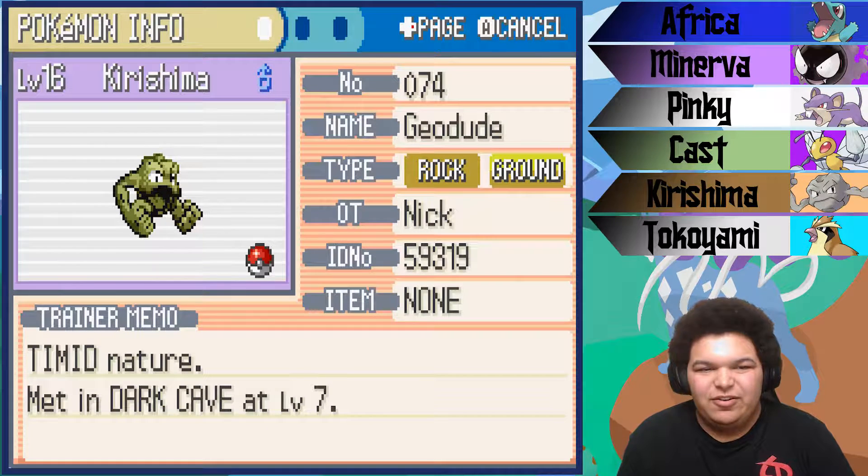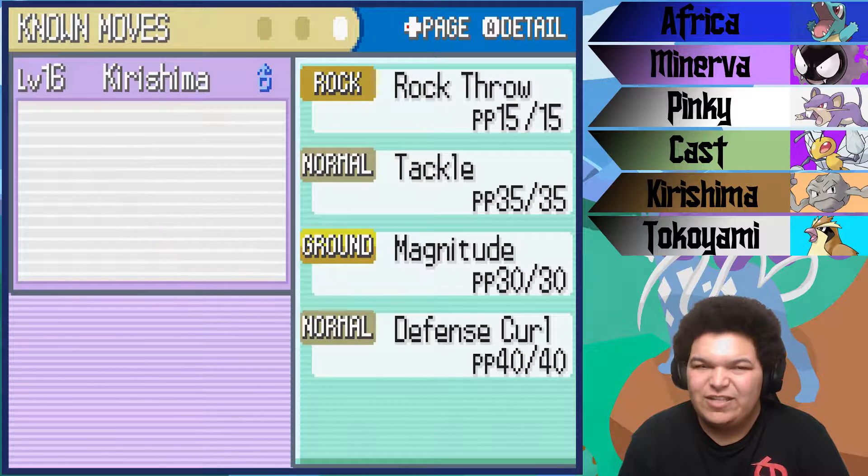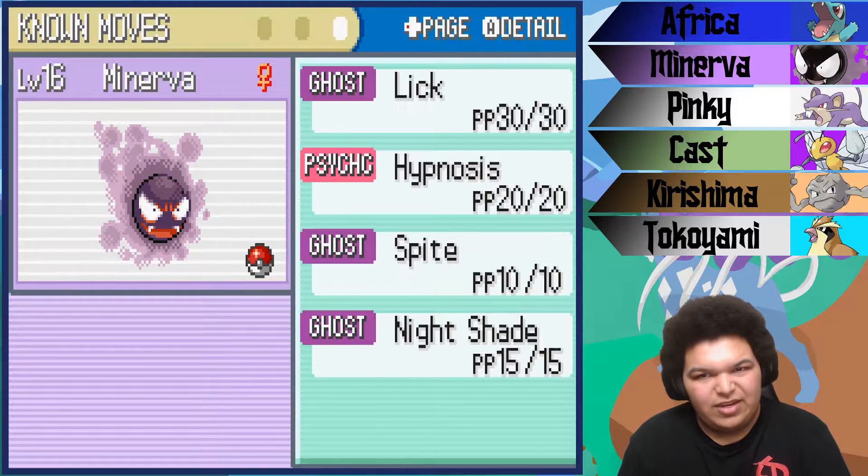Up next, we've got Kirishima, the Geodude, level 16, Timid Nature with the Rock Head ability, Rock Smash and Rock Throw, Tackle, Magnitude, and Defense Curl. Then we've got Minerva, the Gastly, level 16, Naive Nature with the Levitate ability, Rock Smash and Lick, Hypnosis, Spite, and Nightshade.